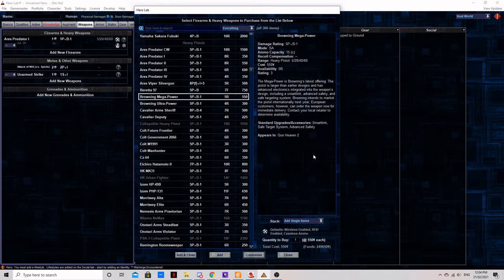The Browning Mega Power. Browning's attempt to muscle in on the Predator is pretty solid. It costs noticeably more but not enough to break the bank, and it has identical stats to the Predator 4. Features-wise you're looking at a smart gun, safe target system, and an advanced safety. These are great features for a sidearm or a gun you intend to keep stashed which someone else might find. It's also a great bait gun if you're looking to trick someone into stealing your firearm to make them think they have the upper hand.